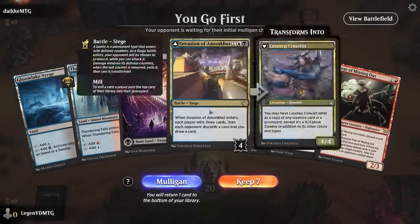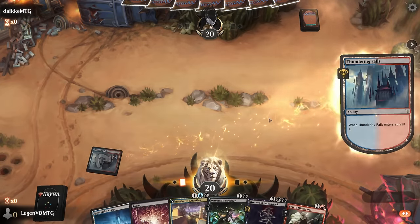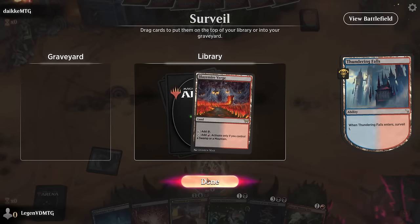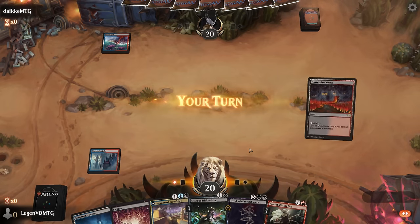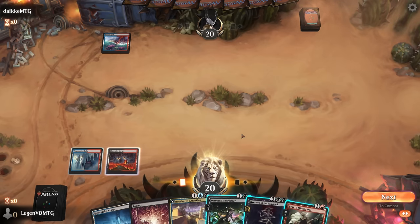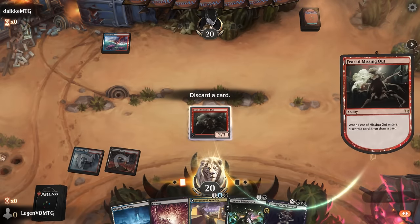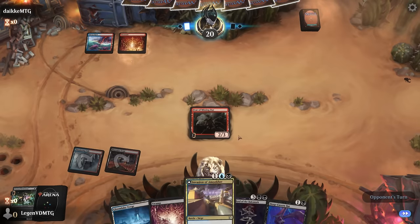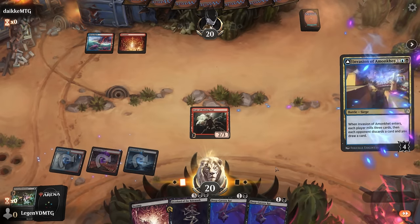Game three — we're on the play with what looks like a keeper: all our colors, only one tapped land, and we get to surveil to maybe enable delirium. I'll keep another land here as a second red source. Turn two, I'm leaning towards a creature over the overlord so we can pressure the invasion. Fear of Missing Out — discard Stick Twister, adding creature and artifact. Then next turn with the invasion, best case I have delirium by milling myself and can attack twice to transform it already.